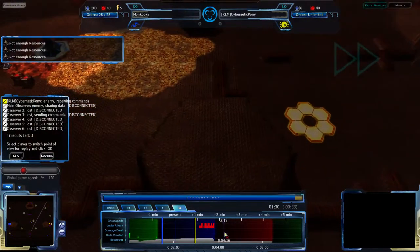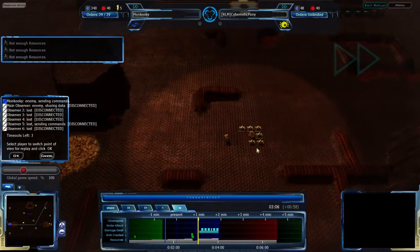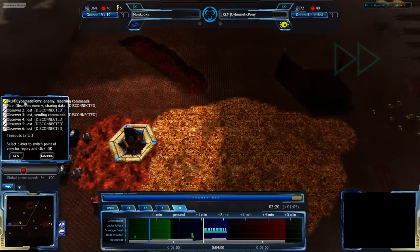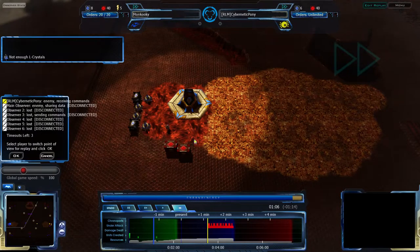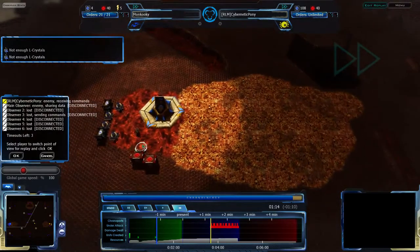Moncookie is fully aware of what's going on. He did check and see what happens in Cybernatic Pony's future, and he does know that there is a big rush coming — six octaves this time around instead of four. Moncookie at this point does have 348 LC, so he'll have that amount of money throughout, and he knows full well to expect this. He can get a foundation easily, he can get a depot easily, but he's not focused on doing that.